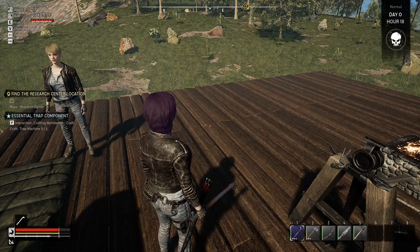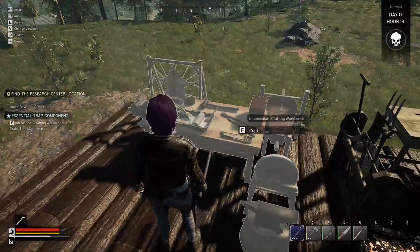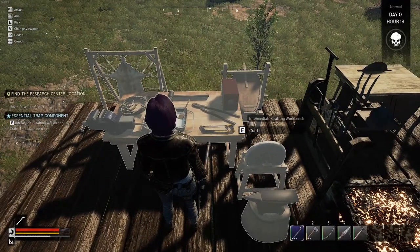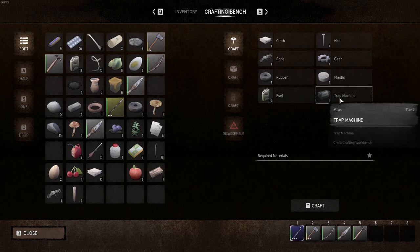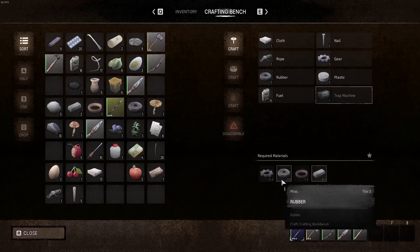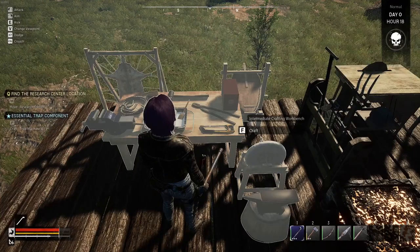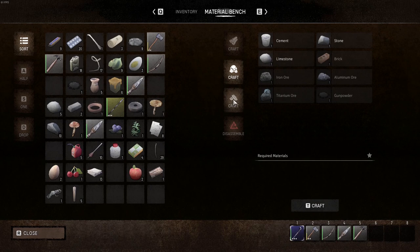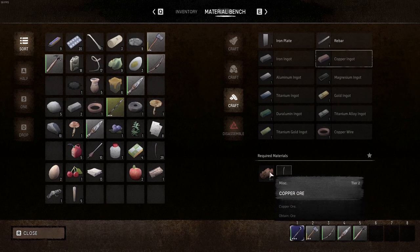Interact, craft, workbench - craft a trap machine. Interact, crafting workbench. Craft, craft, craft a trap machine. I need gears and copper wire. I need copper wire, I need copper ore, which I don't have enough of. So we're gonna have to go and see if we can find any copper ore. I don't have a pickaxe, do I? No, I don't.